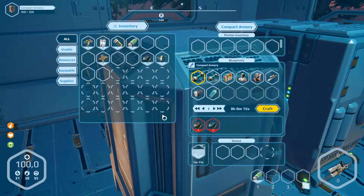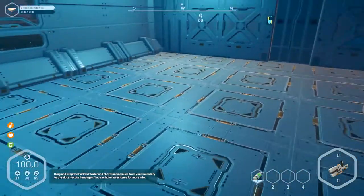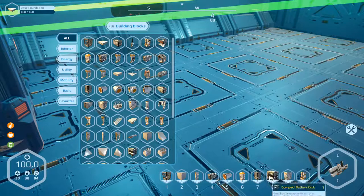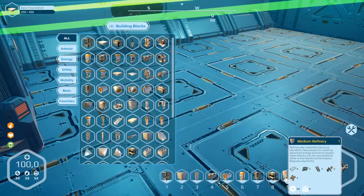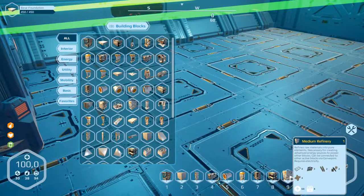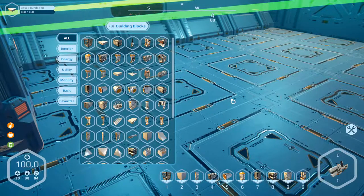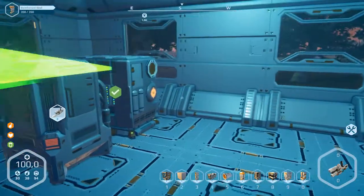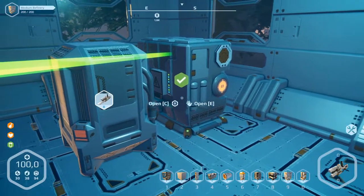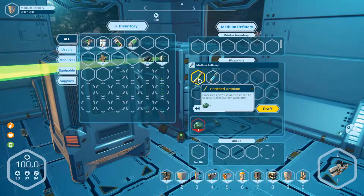It's one minute twelve, so we can check what we can build. This we've got already. Compact battery rack we've got. Medium refinery — where is the part I want to produce? Medium refinery we've got already, okay. And there we can build deuterium and uranium enriched.